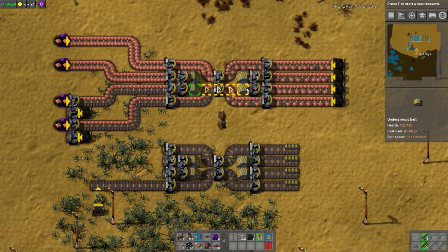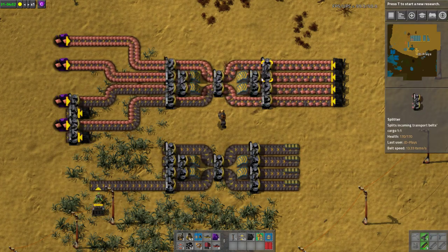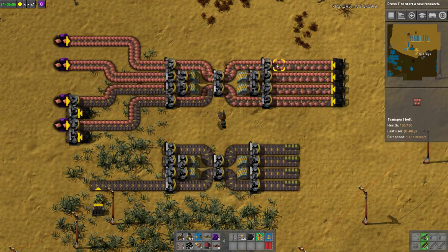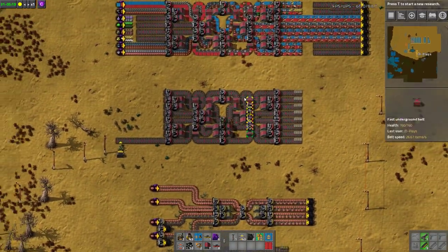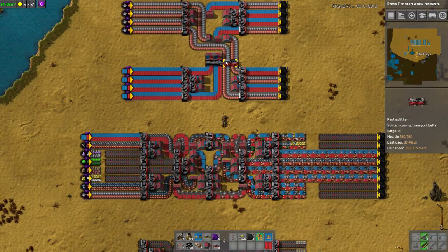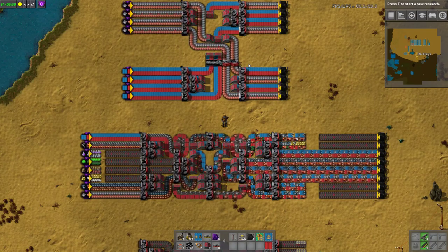This one goes through undergrounds and comes back out — that's two lanes. This one comes through undergrounds and back out — three lanes. And this one comes in, comes into the center splitter, and back out — four lanes. It remains four lanes wide. This one remains eight lanes wide, but this one starts off at eight lanes and narrows down to just four in the middle, which means it's 50% throughput limited.